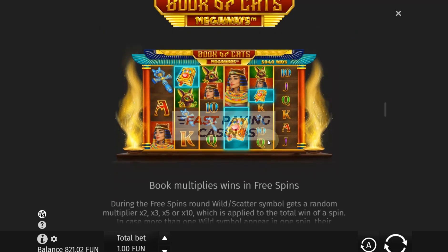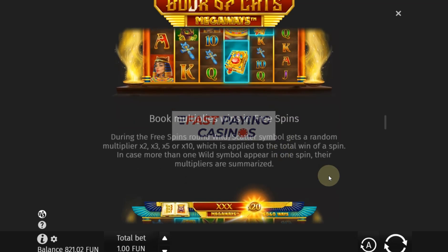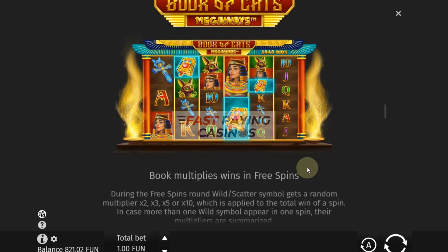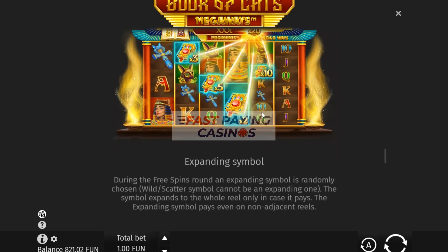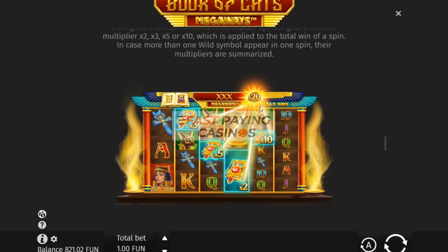You get 12 free spins for three scatters and it selects an expanding symbol. You can re-trigger it by getting three or more scatters. Any scatter you see in the bonus round will give you a 2, 3, 5 or 10x multiplier and they are additive. So if you've got two 10x books you'll get a 20x multiplier for that spin, and that includes any expanding symbols. As you can see — 3, 5, 2 and 10 is 20, so you get a 20x multiplier there.